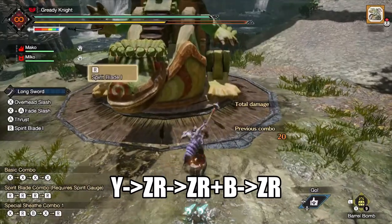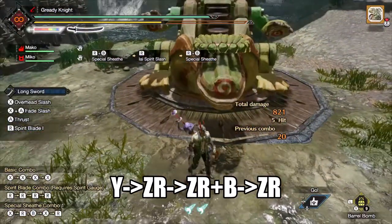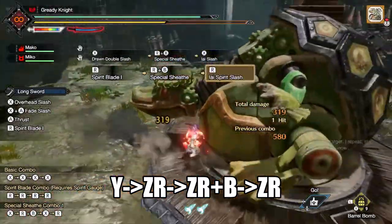Longsword has far too many small barrel bomb options. The main option is to set the bomb, use spirit slash 1 from sheath, performing an EI slash, then countering the explosion. This gets you to the next level of spirit gauge that can then be chained into a soaring kick or whatever you need.